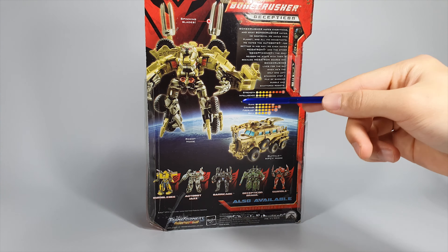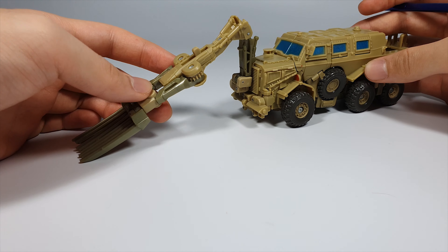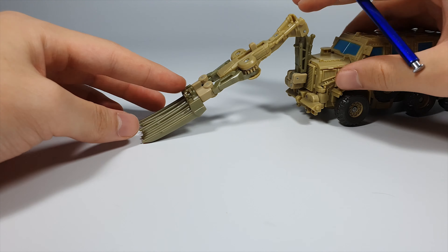Here we have Bone Crusher out of his packaging and I think this alt mode is just fabulous. The most iconic part of this mode is the minesweeper, which is on a double hinge so you can angle it however you want — it's supposed to dig a mine and pull it out. It's got a very nice Decepticon logo painted in a kind of bronze with a pearl effect, and the windows are also painted in a pearly sky blue.